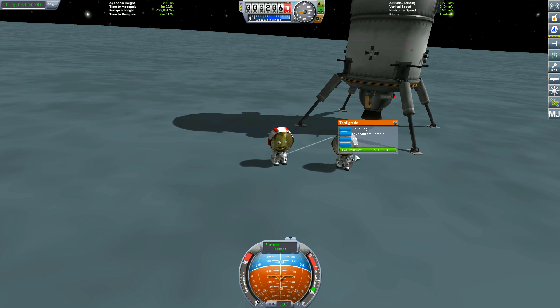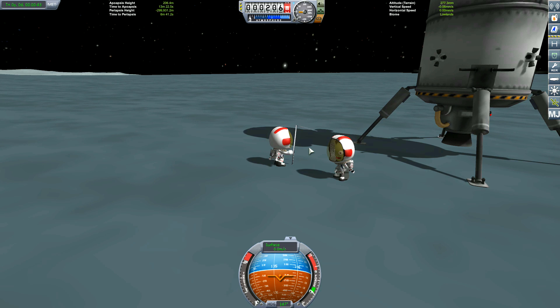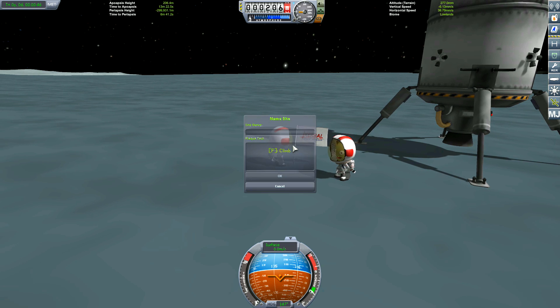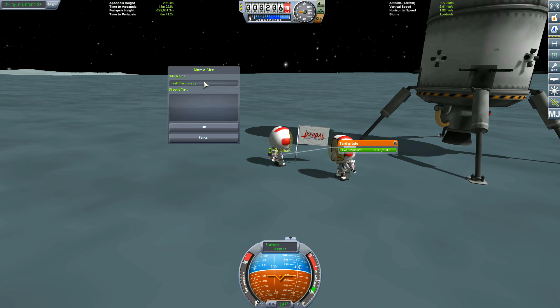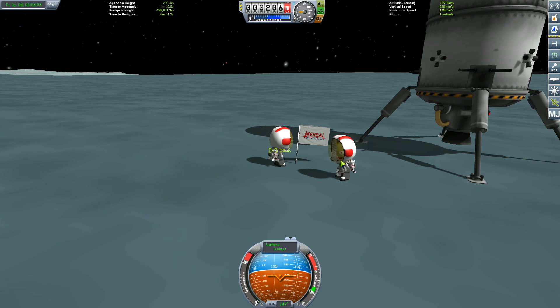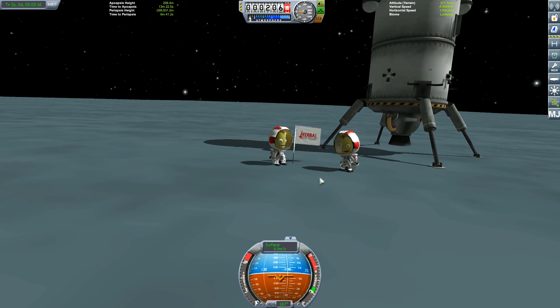We've got a plant-your-flag ceremony for Tardigrade and Monkey Taylor. I decided to name bases after the first Kerbals who founded them, so it's going to be Val Tardigrade and Monkey Taylor base. From Dakabo112: can you make me a Kerbal? I can name a Kerbal after you, yes. So we're typing out: Val Tardigrade Taylor Base, first landed here by Tardigrade and Monkey Taylor. Awesome - you have started the first base and you're the first girls to land here.